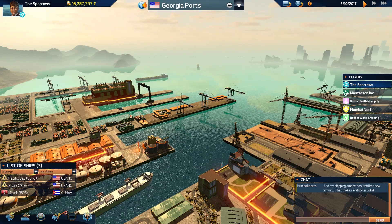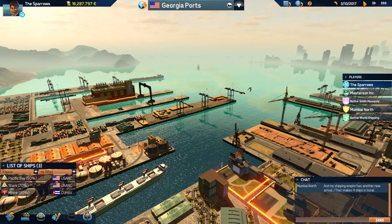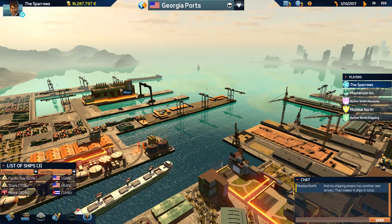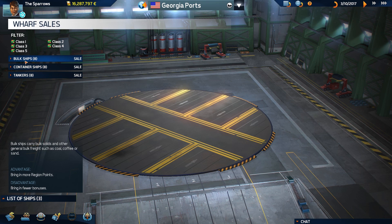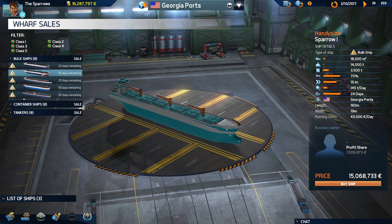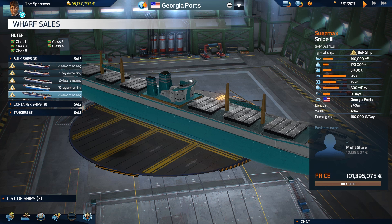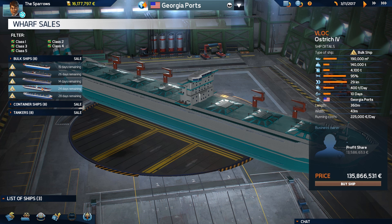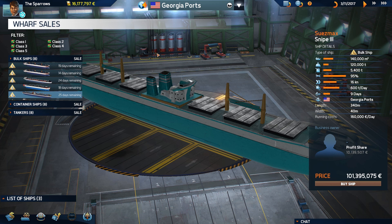If you go to each city you'll see different kinds of landscapes, and you can recognize cities with certain kinds of landmark scenery. At the wharf, you can build a ship — there are bulk ships, container ships, and tankers, and within those there are several kinds: bigger ships, ships that focus on speed, ships that focus on volume, and ships that focus on weight.